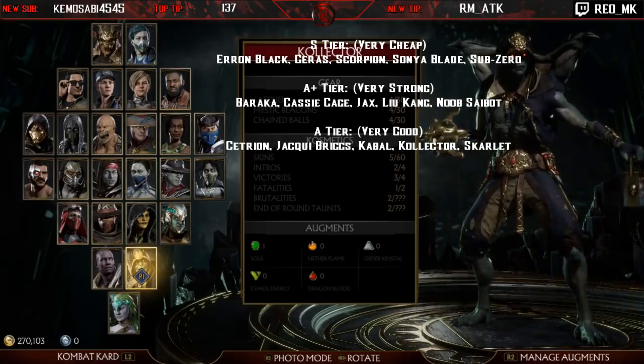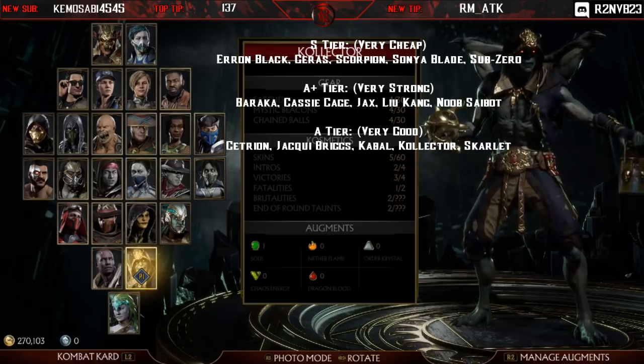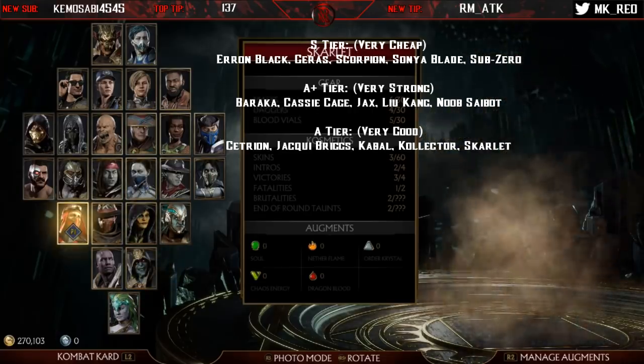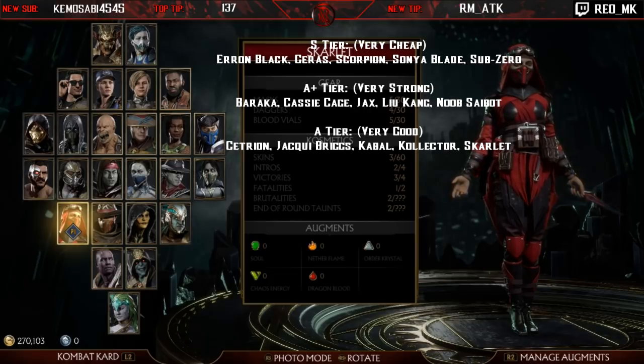Kollector has some of the best range on his normals, a good teleport, mind games with his bola cancels and back-four-two, and a mid command grab — only Geras and Kotal Kahn also have a mid command grab in the game. He's got great strings and fast mids. Skarlet has some of the best zoning and range in the game, but I think she'll require more work as the game progresses because almost all of her strings have floss-block gaps and fatal blow gaps that people aren't fully exploiting yet — so she's being slightly overrated.